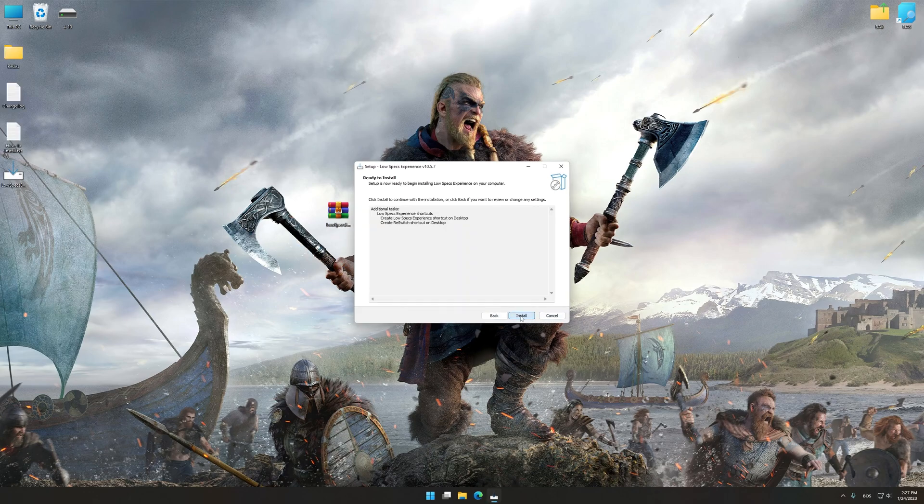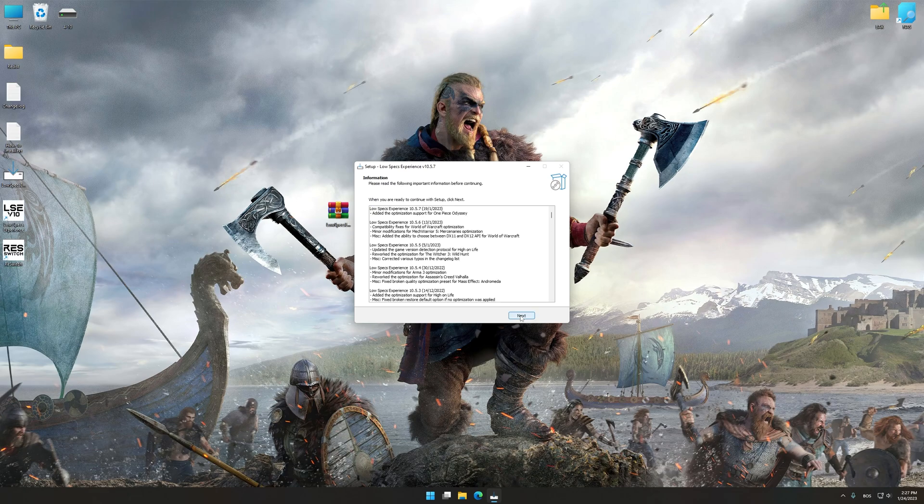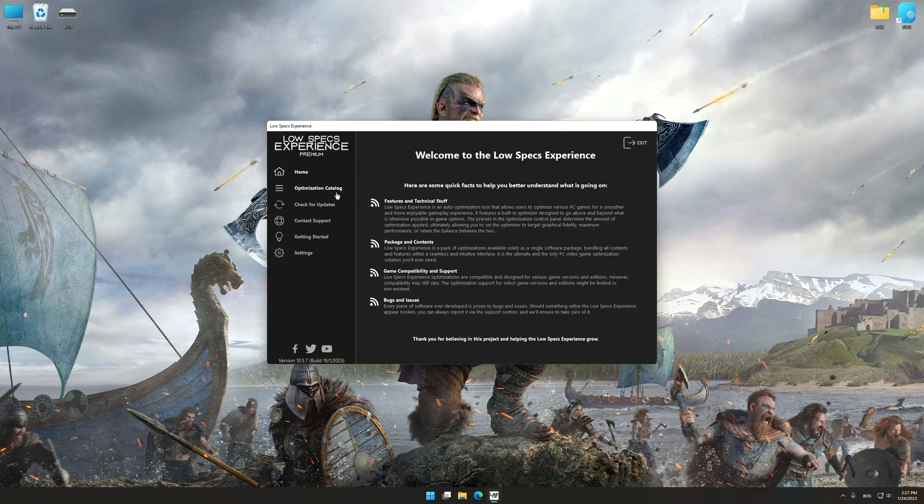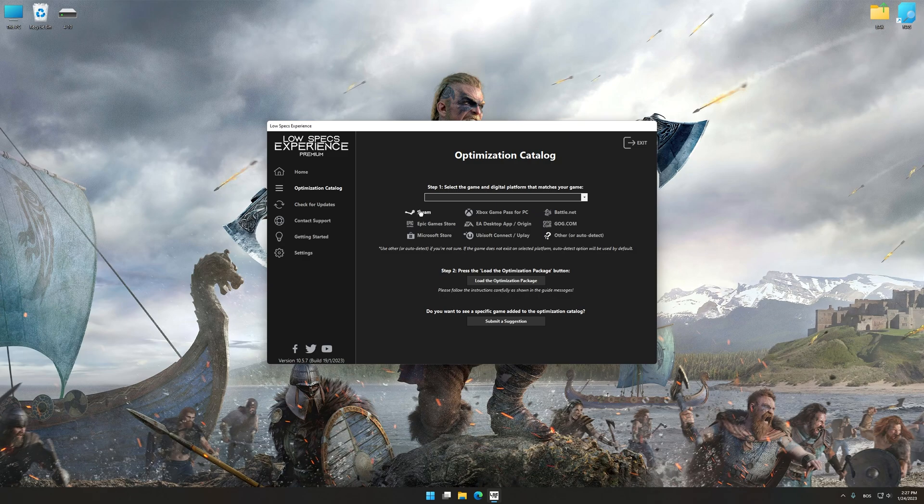First of all, start the installation process for the Low Specs Experience. Once it's done, start it from the newly created desktop shortcut and select the optimization catalog. From the top of the menu, select the applicable digital platform, and then select Assassin's Creed Valhalla from the drop-down menu.